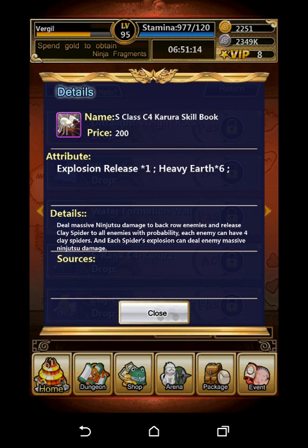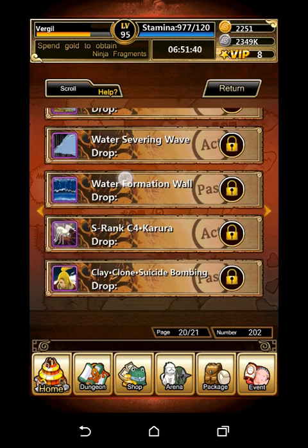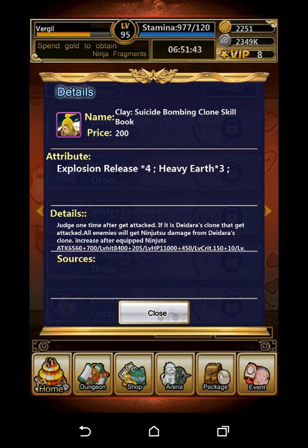As you can see, they have the S-rank C4 Karura skill book. It basically deals master ninja damage to all back-row enemies and releases clay spiders to all enemies with probability — each enemy can have four clay spiders, and each spider explosion can deal massive ninja damage. The skill is level 105 and requires Earth Release x1 and Heavy Earth x6. They also released a new passive for him: Clay Suicide Bombing Clone skill book, requiring Explosive Release x4 and Heavy Earth x3, also level 105.